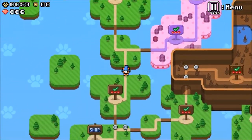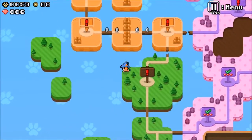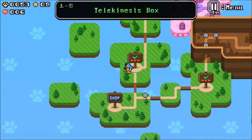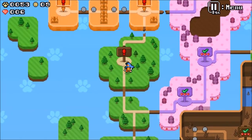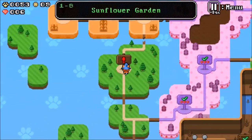I guess 1-8 is hidden somewhere. I wonder if it's hidden on one of these floating islands. I'm thinking if there's a way to zoom out — there doesn't seem to be. I guess we'll do 1-9, and 1-8 has just disappeared into the abyss somewhere.